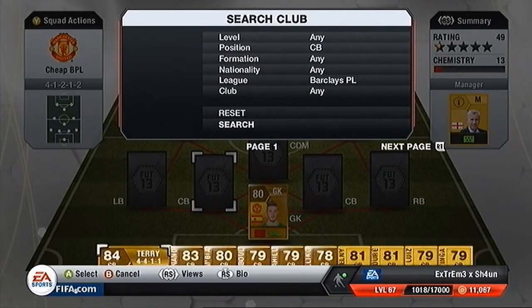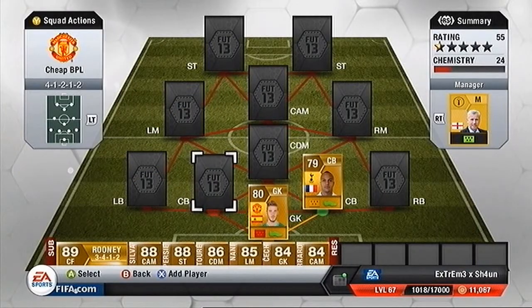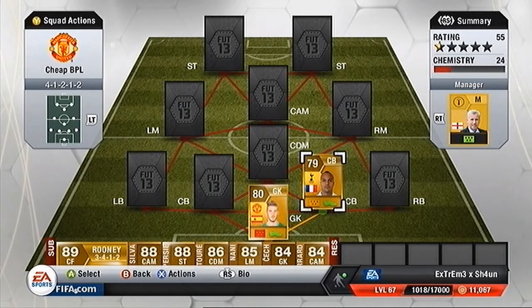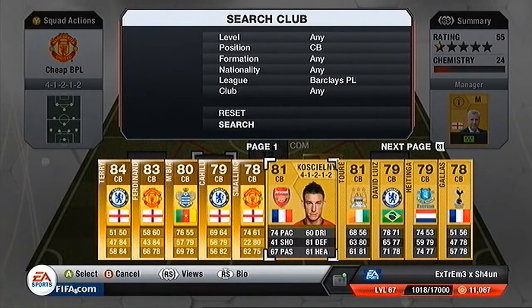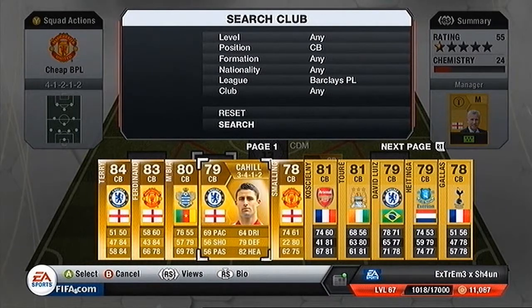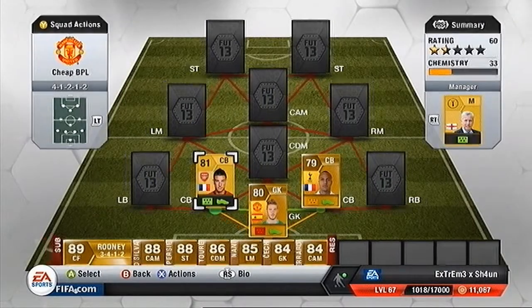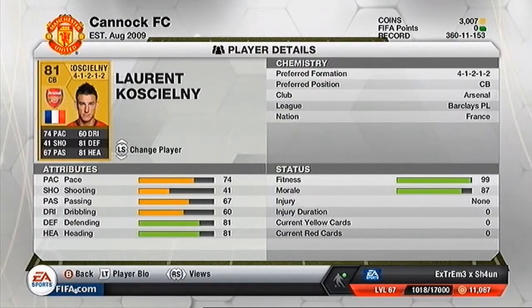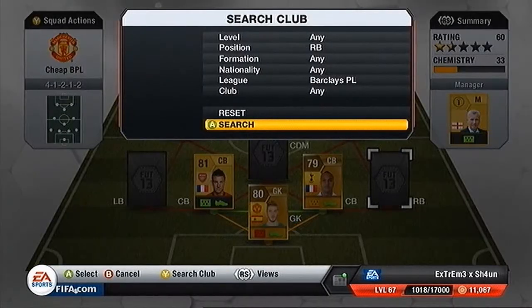In centre back we have Jonas Cabal. We're going to put Cabal there — you'll see why in a minute. Cabal is really fast, and believe it or not has 92 shot power. I don't know why he has that, but he does — which will be good. Next to him we have Koscielny, because Koscielny has one key thing that all defenders need in this: high defensive work rate. That's what separates him from the others. In right back we have Kyle Walker — he can take free kicks, so he's really good.